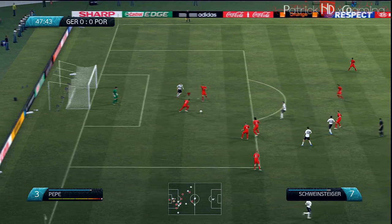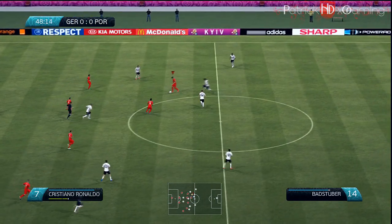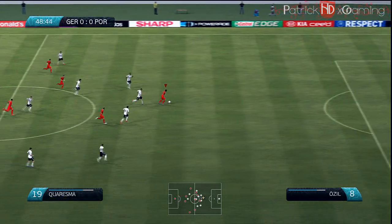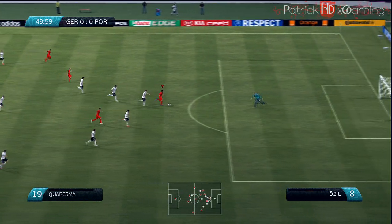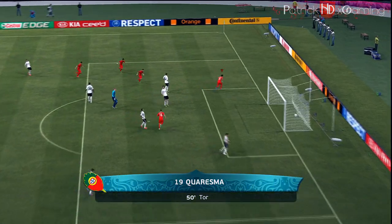Let's begin with the first example. Here I played the ball to Koreshma who did a quick back heel to Ronaldo, and then I played a game opening pass with Ronaldo into the run of Koreshma. Koreshma is one on one against the goalkeeper, and then I played him out and scored with an easy finish.